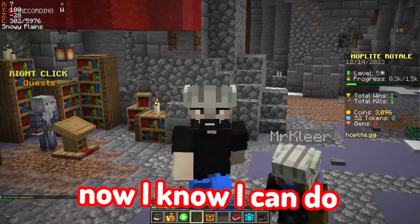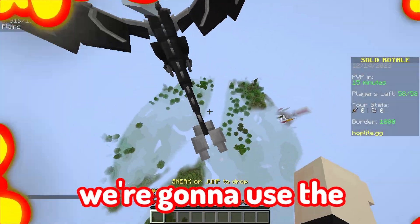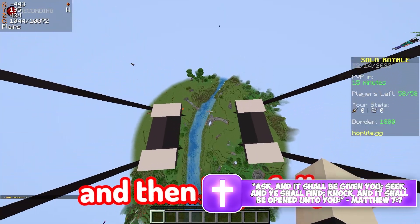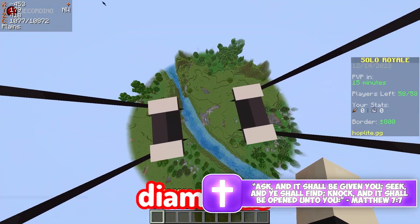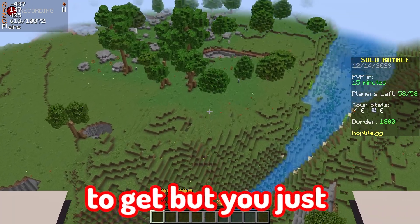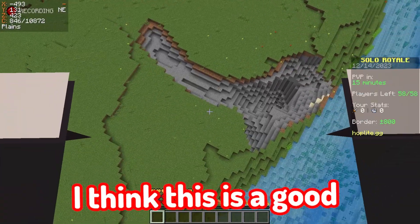We'll do this one for now. I know I can do it. Let's get that war pickaxe — use the starter pickaxe and try to get into a mine as fast as possible. Hopefully we can get that war pickaxe because we need diamonds, redstone, and gunpowder, which isn't that hard to get but you just got to get lucky.